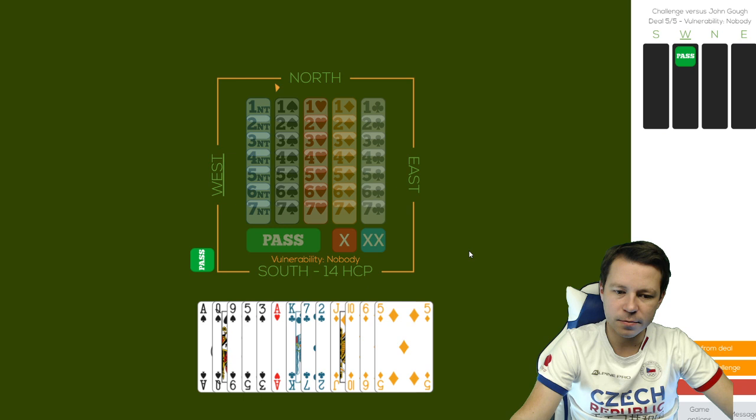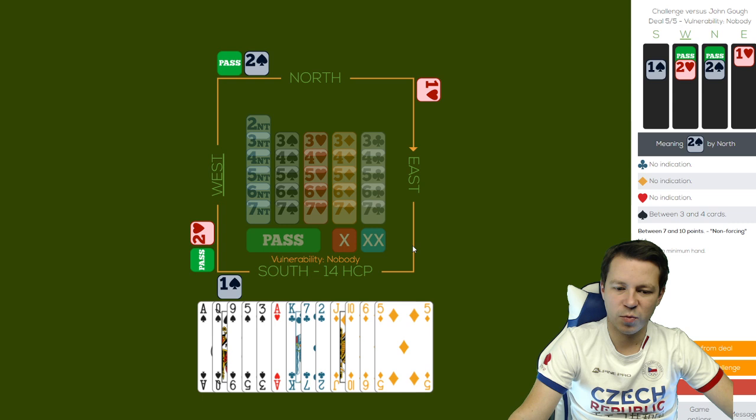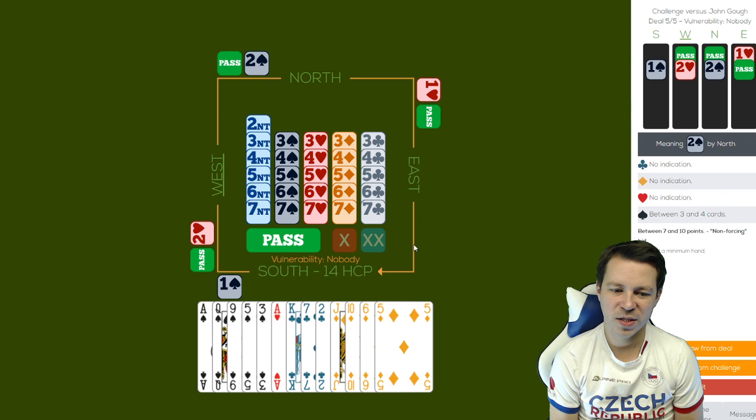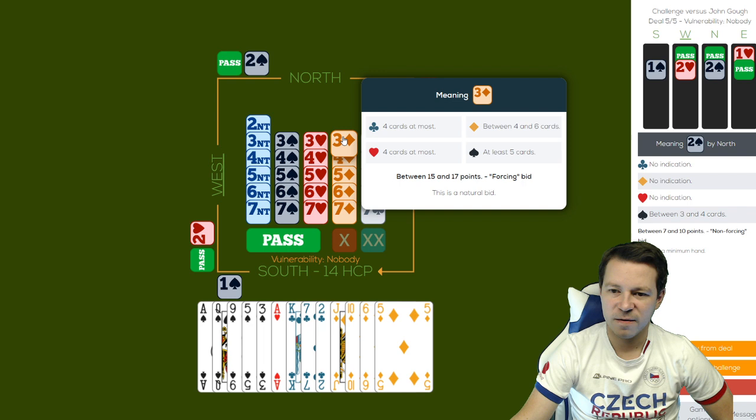I'm plus four. Fourteen high card points, six losers, but the honors might be on the right side. Let's see if partner has a fit - partner has a fit. This might be a tough decision: do I invite? If partner has no points in hearts but has king or ace of diamonds, that might actually be enough with the best layout. So I think this is worth an invitation. 15-17, five-four, and that's it.